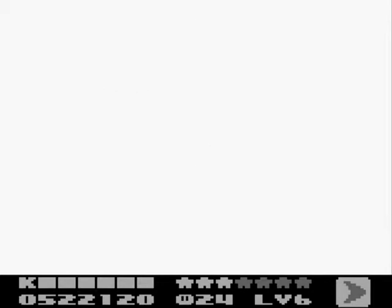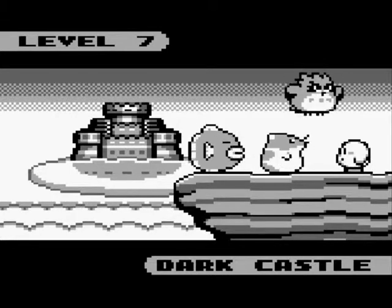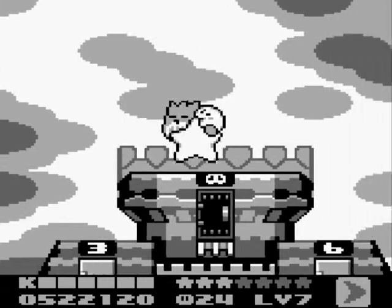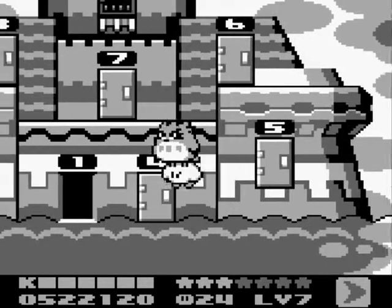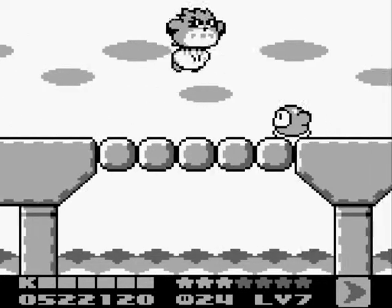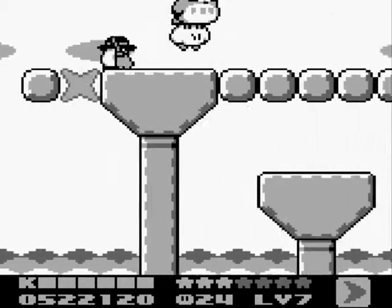Alright, time for the next world. Dedede's Palace. Dark Castle. We were telling Kine to stay back — Kine, you're not good on land. Seven levels! Man, this is a huge world. Oh well, let's get started. I have a feeling Rick is who we're gonna be needing here.